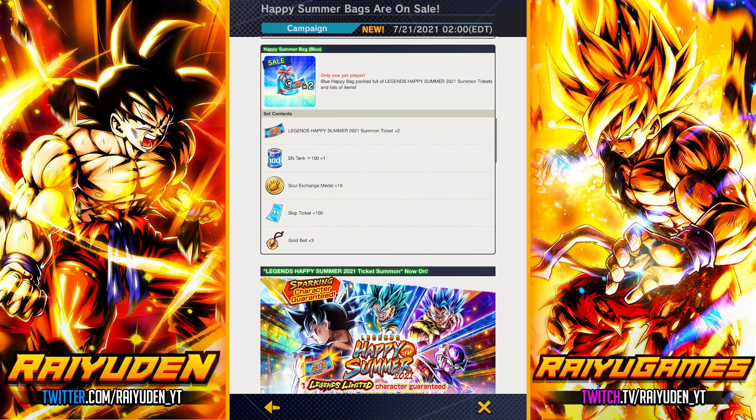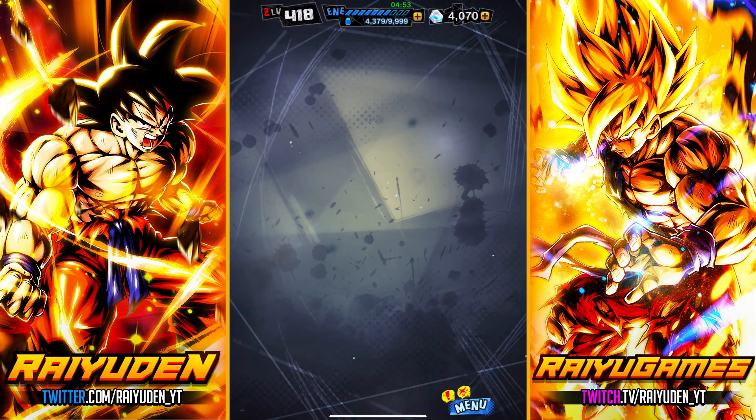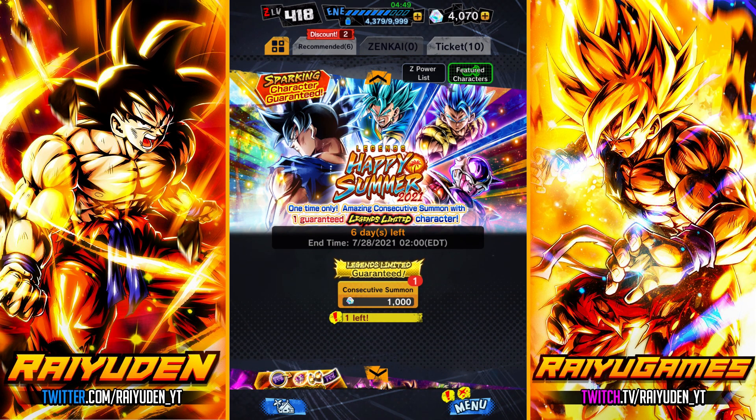There's also this banner here — a one-time single multi that guarantees a Legends Limited character. Wow, this kind of came out of nowhere. Usually when they drop these super high value banners like this, one of those things where it just glows and you're like, holy crap, that is amazing. Usually means there's something really good around the corner.